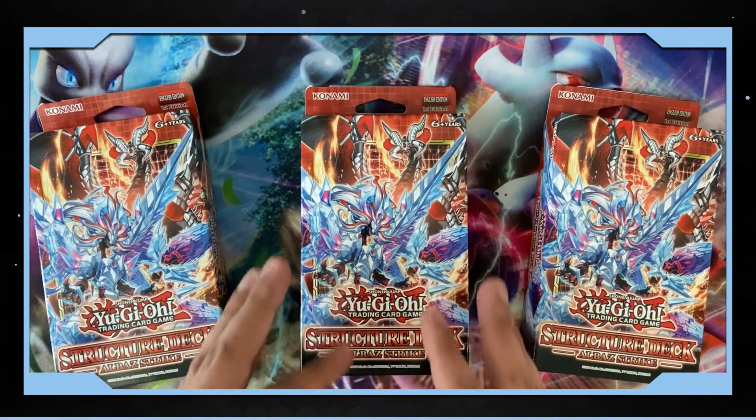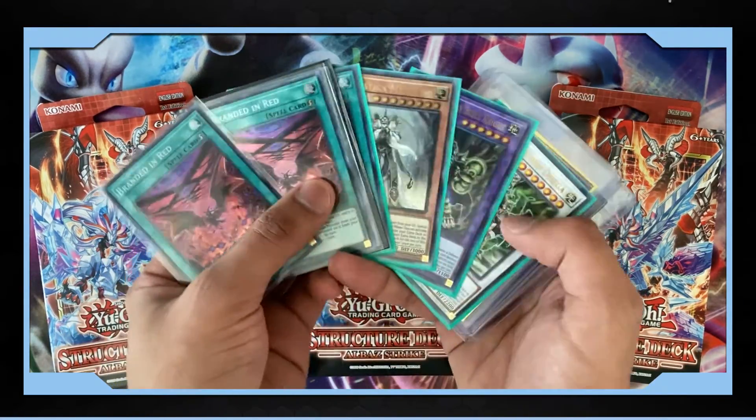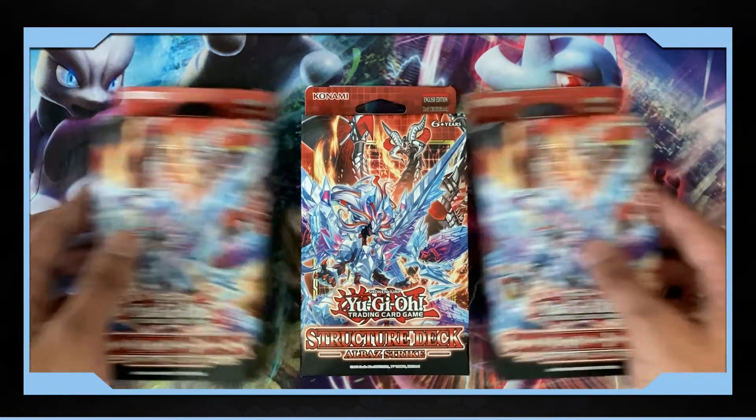So in this video, we're going to analyze the deck bosses, take a look at the core and staple cards included in the structure deck, and then try to build a budget-friendly list with the help of a few choice singles. Let's dive in and take a look at the fearsome duo behind structure deck Albaz Strike.